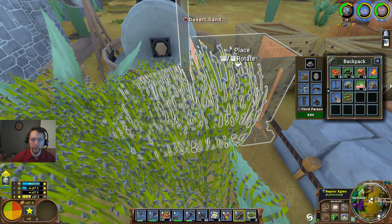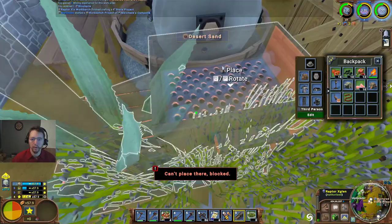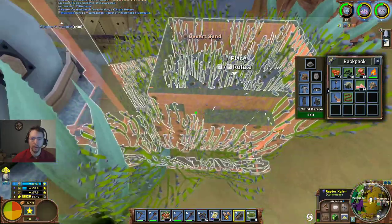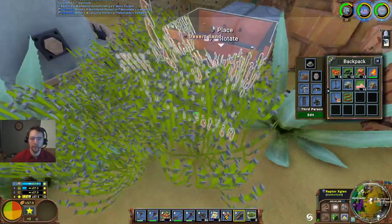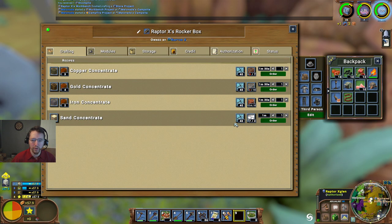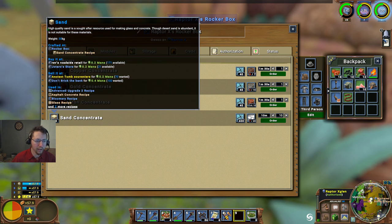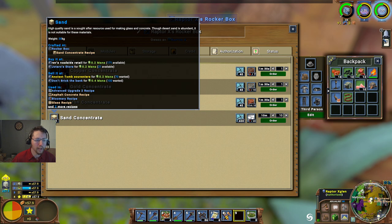Go ahead and get the rocker box set up - how about right there? That'll work. We can make sand concentrate now - let's go ahead and make a few of those. Set up 10, because that'll make us sand concentrate.